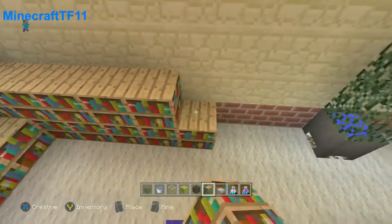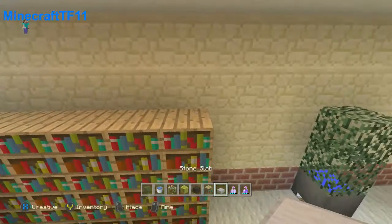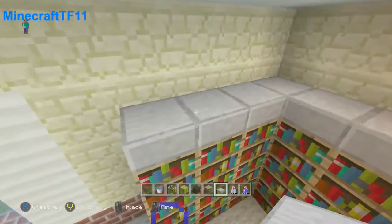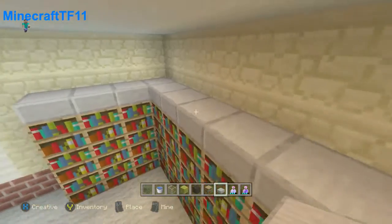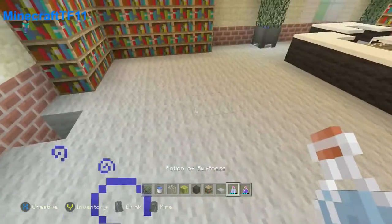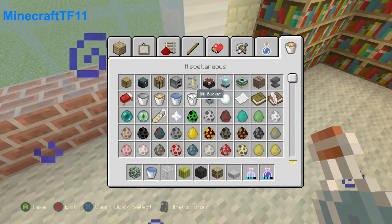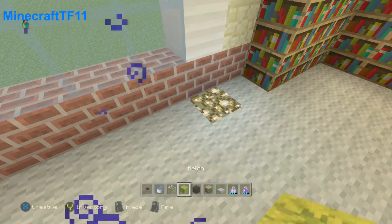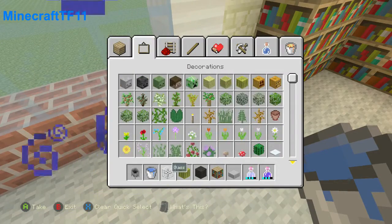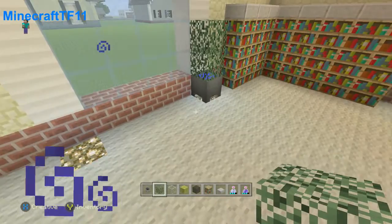And we just put three there. It's going to be like three blocks high. We want to put this — I don't really have this one on my original house, but it's way more better if we have that one over here. Then same over here — we're going to put the glowstone. There we go. And we're going to use the cauldron, and water, and some leaves. There you have it, guys. Now we got it.